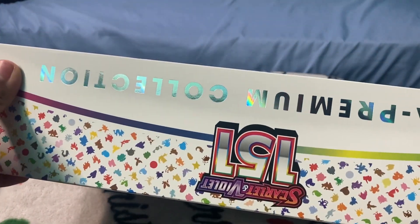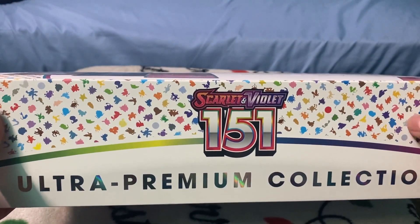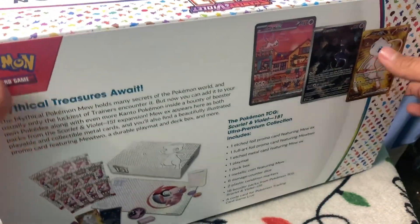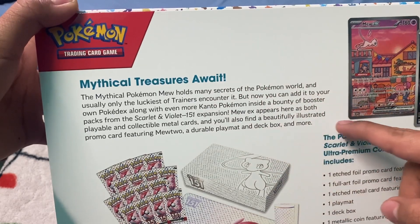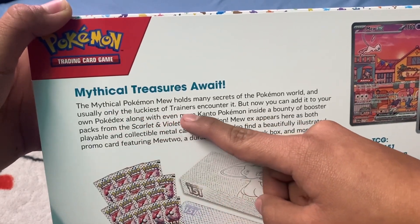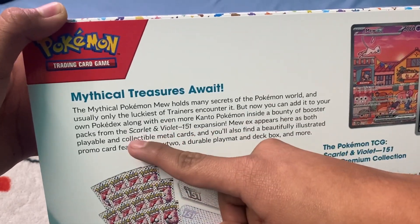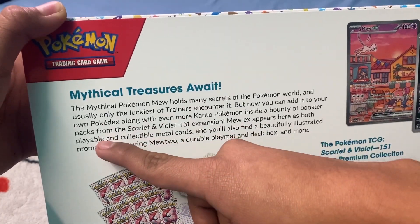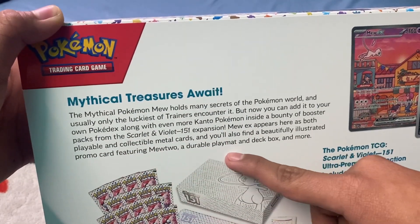Here's the top — Ultra Premium Collection, this one has color. Alright, let's keep looking. So here's the back. 'Mythical adventures, mythical treasures await. The mythical Pokemon Mew holds many secrets of the Pokemon world, and usually only the luckiest of trainers encounter it. But now you can add it to your own Pokedex, along with even more Kanto Pokemon inside a bounty of booster packs from the Scarlet and Violet 151 expansion. Mew EX appears here as both playable and collectible metal cards, and you'll also find a beautiful illustrated promo card featuring Mewtwo, a durable playmat, a deck box, and more.'